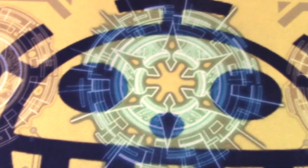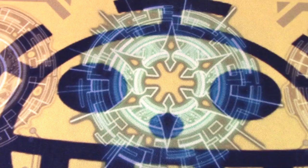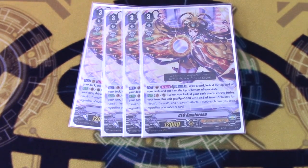Our main utility grade 3: 4 copies of Ammonerasu. Counter-blast one to affirm plus one, lets you scry to make drive checks even better. On vanguard or rear guard, you get 5k each time you look at your deck, so you can make her big and hit force numbers. Love her.